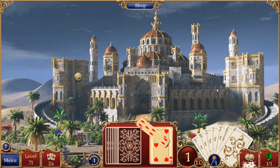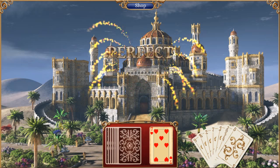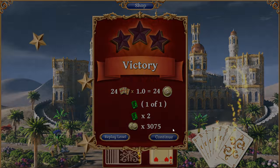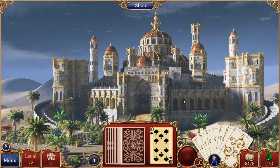We just have that 7 left, there we go. Perfect! Pretty sure we can't buy that now because it costs 4 — yup, here we go. Level 72.